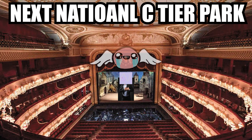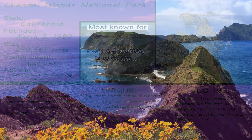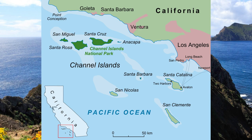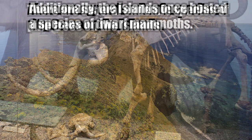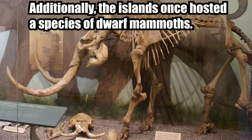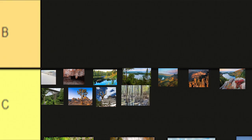Channel Islands National Park in California. There's a little interesting ecosystem on the islands that's different from the ecosystem on the mainland, which is honestly pretty cool. Other than that, the islands are just kind of boring. C tier.